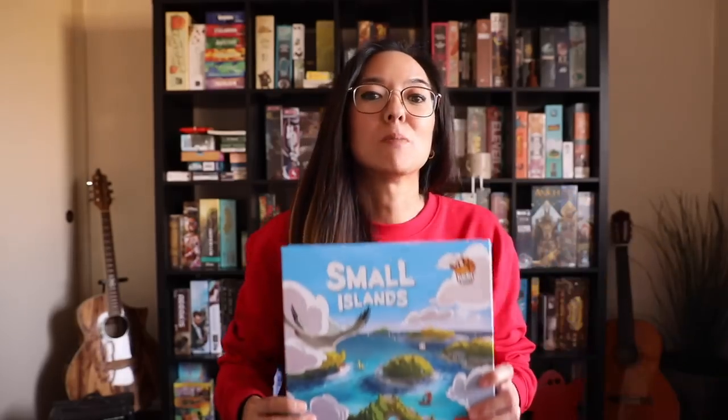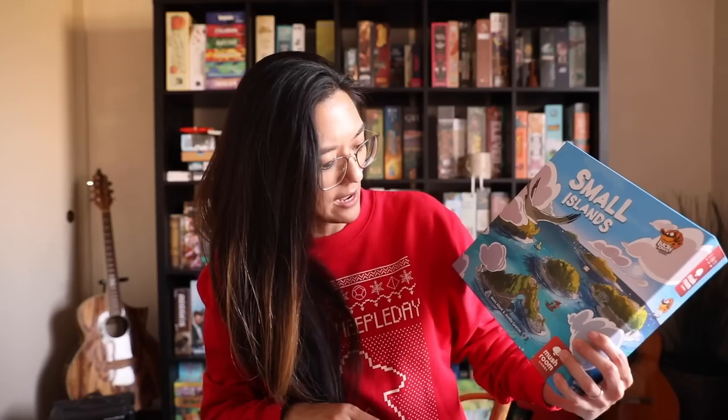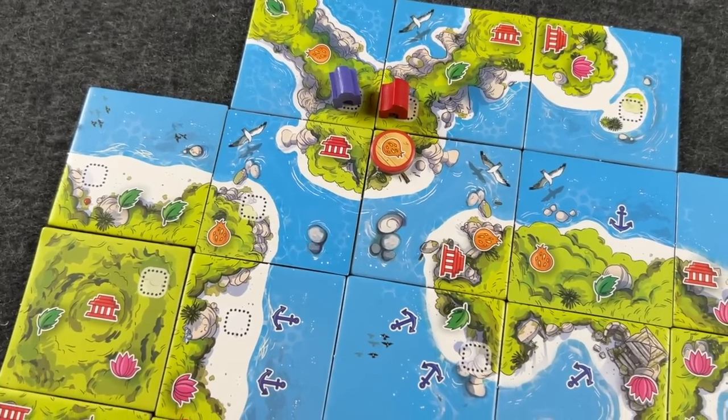Anyway, that is Verdant. Moving along — the sun is starting to set so I apologize if I'm battling with lighting. The next game is called Small Islands, designed by Alexis Allard with art by Aurelie Guarino, published by both Mushroom Games and Lucky Duck Games. This is a very cute game and not a solo-only game — it's up to four players.